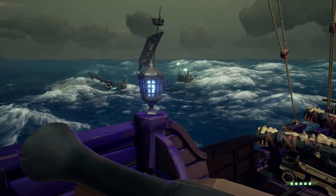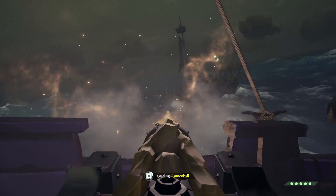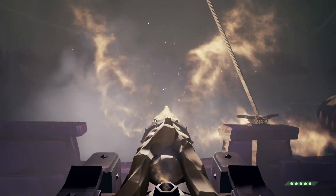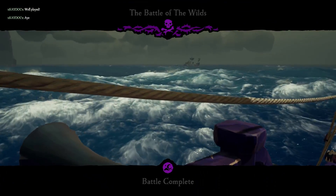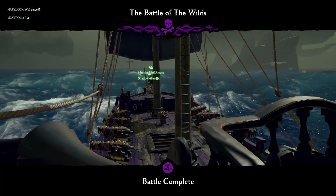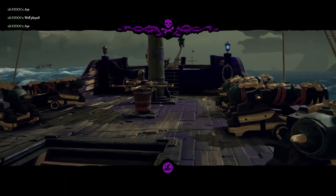You will also see a Ghost Ship Cloud in the sky, which if you follow will lead you to an event similar to the Skull Fort, only this is a Ghost Fleet. At first you will face a Ghost Galleon, followed by two Ghost Sloops, and then two Ghost Galleons, all back to back. You will want to be well coordinated for this, and bring a few hundred cannonballs as well as ample planks and bananas.